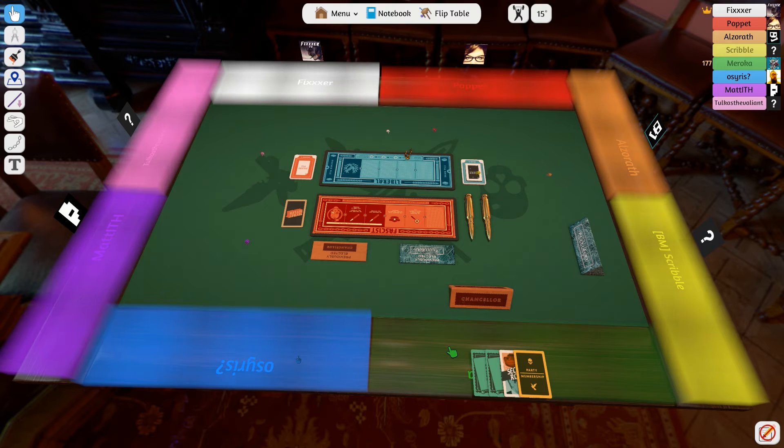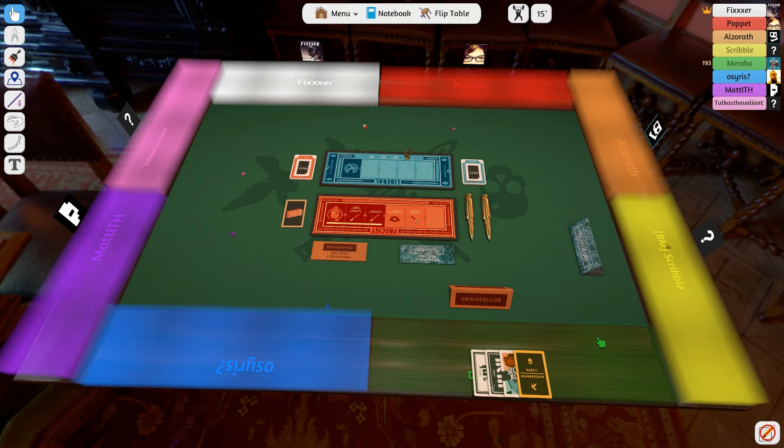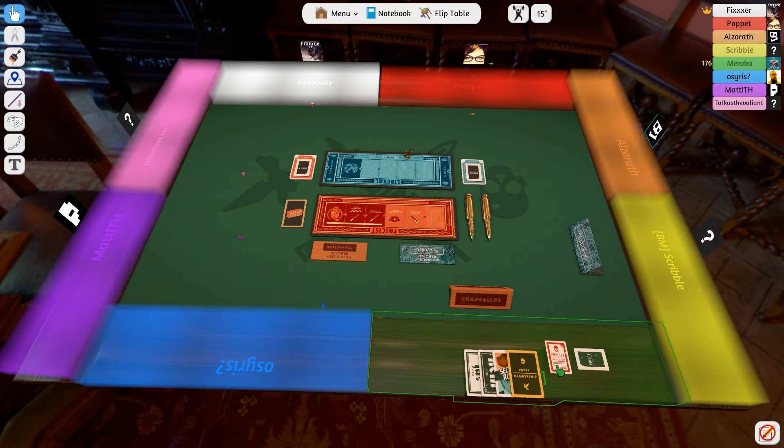All right, I'm drawing three cards. If you guys aren't sure what the rules are and this is your first video, go ahead and look at the previous video where we explain the rules in detail, or go have a look at secrethitler.com where you can look at the PDF. I discard one, give the other two to your chancellor. Then he can put a liberal card on the board.